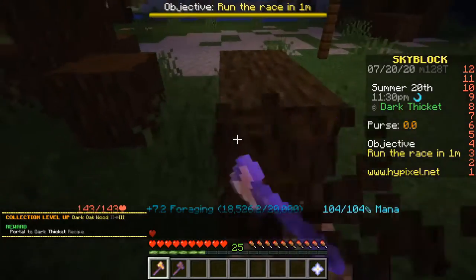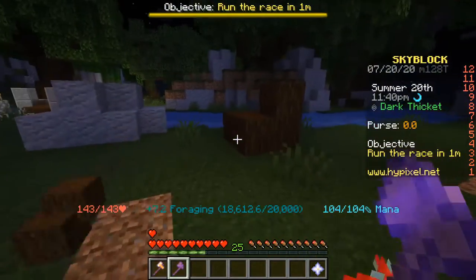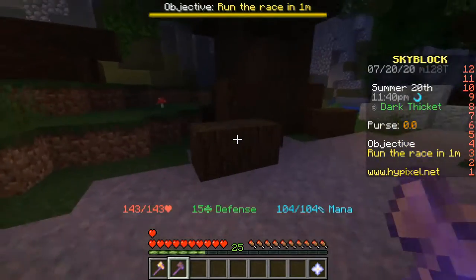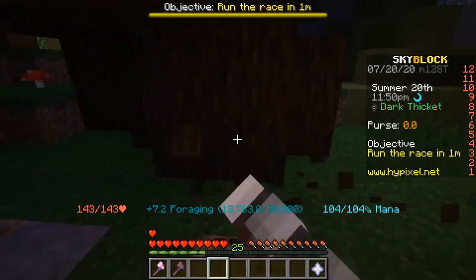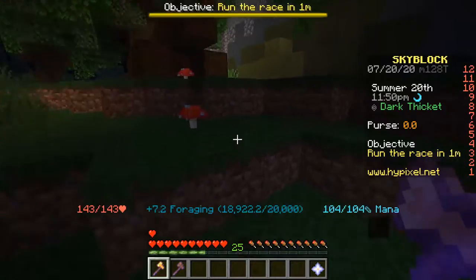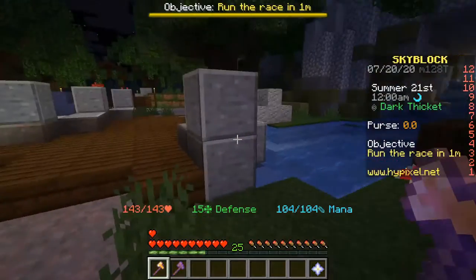Dark oak 3 giving us a portal to the dark thicket, which is where we are now. Very nice. Very, very nice indeed. These trees are also quite bothersome to cut if you don't have axes like these. I think we did things in the right order. And this bridge is cool.